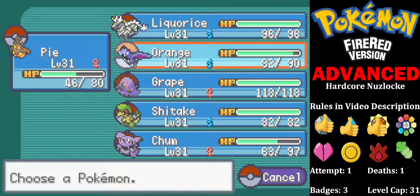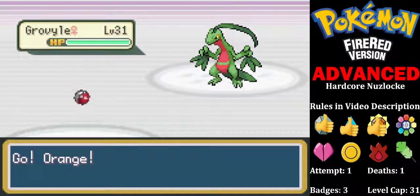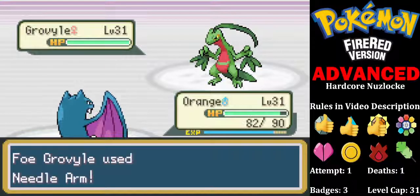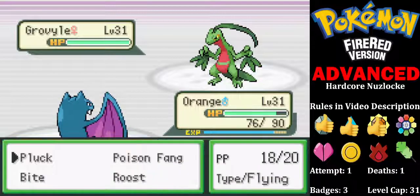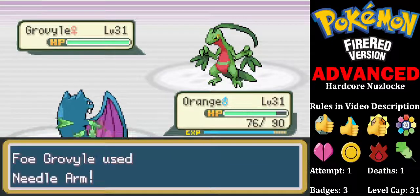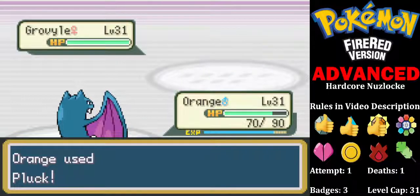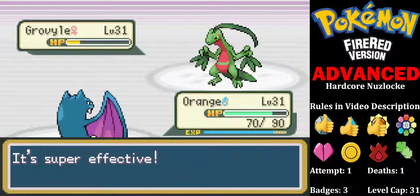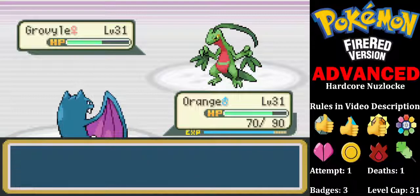Growlithe. Orange might actually be strong enough here to take this on. I'm going to go into Orange, just in case. Yeah, that'll do. And we Pluck as usual. There's a Berry Juice — I believe a Citrus Berry. Hold on, why didn't we take that?